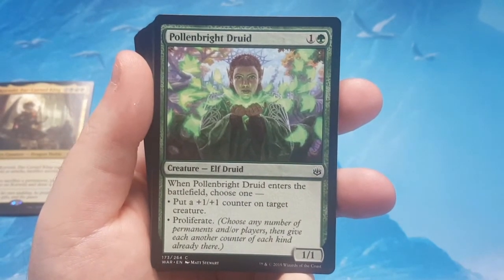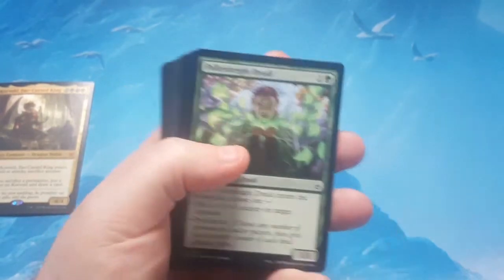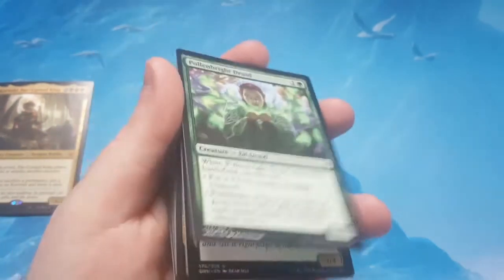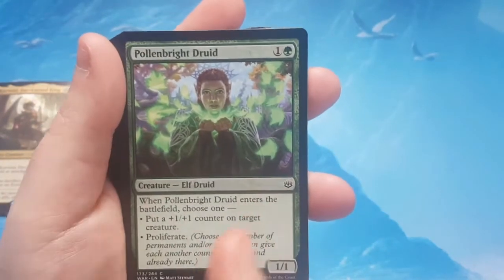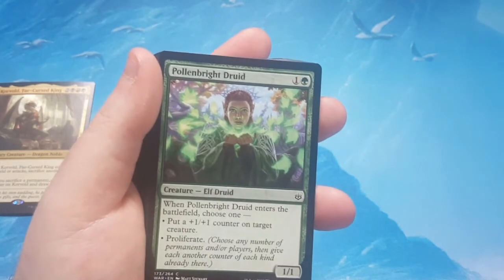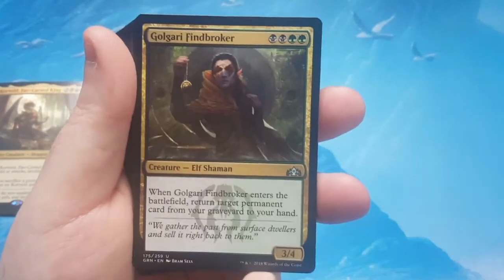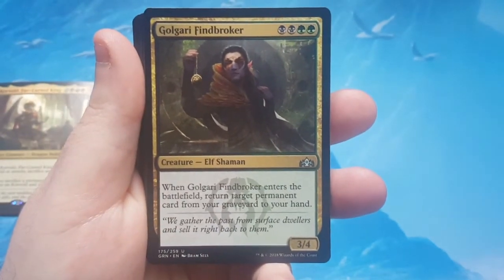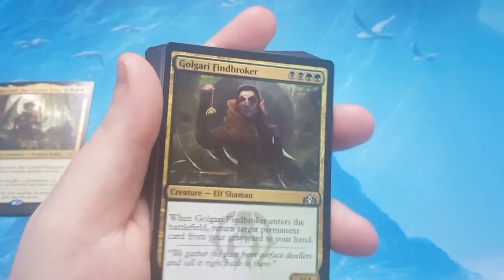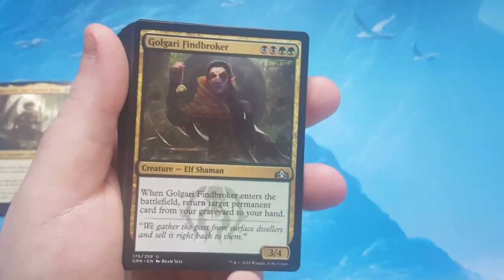Pollenbright Druid is a 2 to cast 1/1. When it enters the battlefield, you can choose either putting a +1/+1 counter on a target creature or proliferating. Proliferate means choose any number of permanents and/or players and give them another one of that counter kind — so if an artifact has charge counters you can add one, if a creature has +1/+1 counters you can add one, or if your opponent has poison counters you can add another. Golgari Findbroker is 2 black, 2 green for a 3/4 elf shaman — when it enters the battlefield, return target permanent card from your graveyard to your hand. It's almost a regrowth, but for permanents — basically a fixed regrowth on a stick.